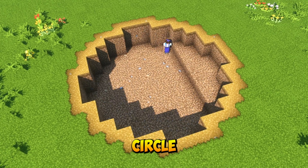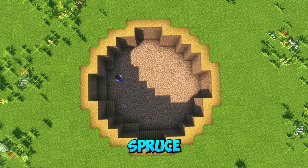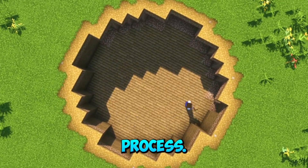The first thing we need to do is dig this basic circle down underground by 5 blocks. Now the fun starts. We place spruce planks down for the floor and replace the dirt in the walls with some spruce planks as well. I know the underground house looks small right now, just trust the process.